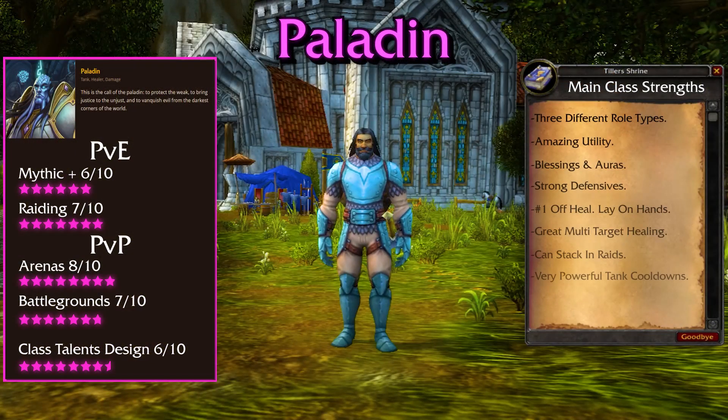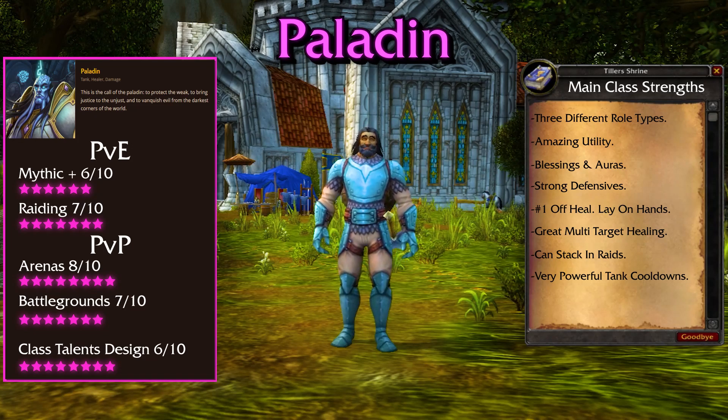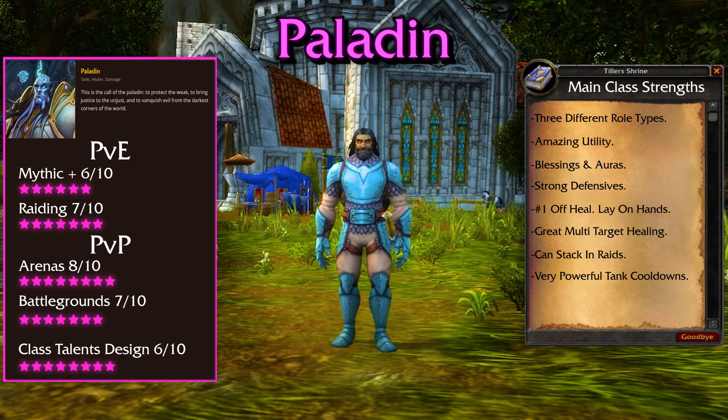Starting things off with the Paladin. The Paladin is one of the very few classes in the game with all three role types. The Holy Protector of the Light brings massive amounts of utility for the party and raid with tons of buffs, blessings, and auras to help change the tides of battle. You are always going to want to typically bring 1-2 Paladins in your raid for that reason, and the best part is they can fit almost anywhere with how versatile they are. They can deal great damage with Retribution, good chunky AoE heals with Holy, or be a great tank with Protection. In a raid environment, they are always needed because of the mandatory buffs and incredible defensive cooldowns they bring to keep everyone alive.